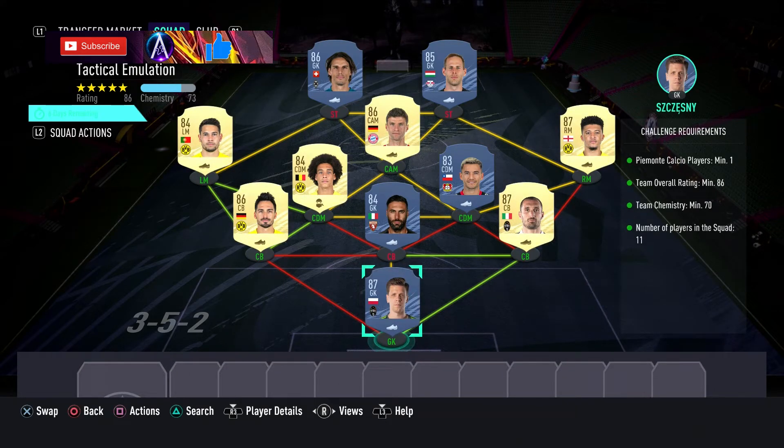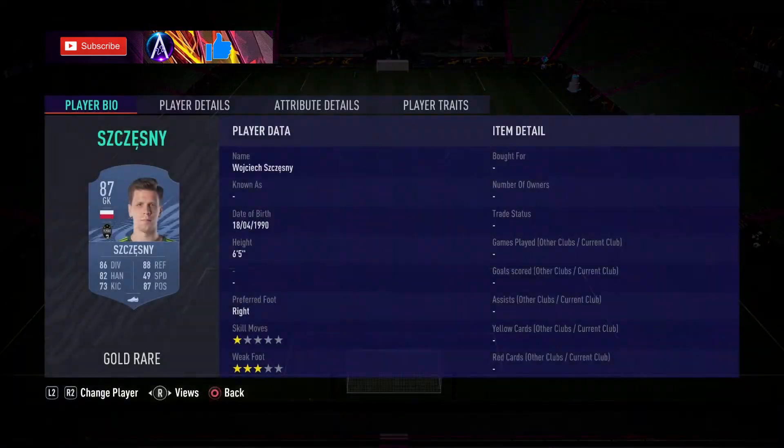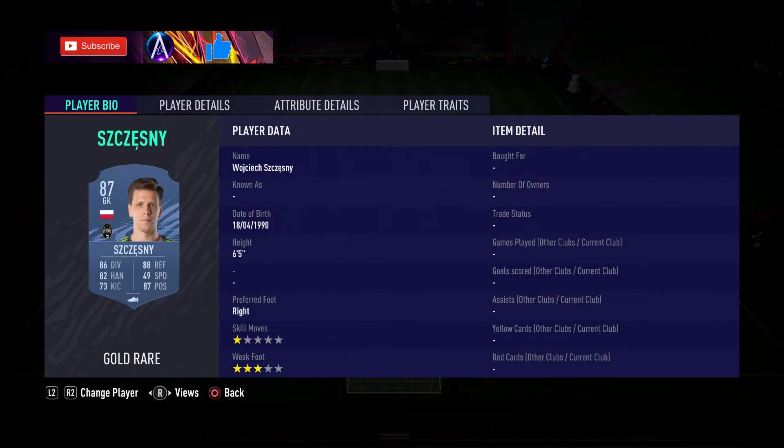For the 86 squad, I'm not just using Syria all the time — I've done a Bundesliga team to go with it and then a Syria triple down below, plus two from Paillamonte Calcio, but they're very cheap so you shouldn't have a problem. We've got Szczesny and Chiellini both covering that 86 rating, costing around 70k in total. Outside of that, no special card needed.